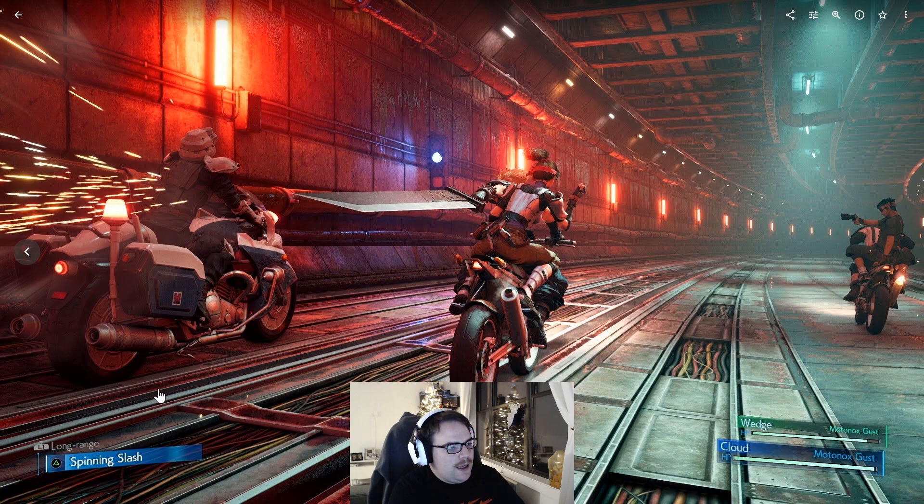Here we have a motorcycle chase, which is brand new. I think this might be when the new soldier comes in who was shown in the Tokyo Game Show trailer. We have Cloud and Jesse on one motorcycle, Biggs and Wedge on the other. The controls show L1 for long range, and Triangle for spinning slash. The motorcycle itself is called Motonox Gust, which probably has a health bar of its own. I wonder if you could actually switch between characters and control Biggs to shoot the enemy.